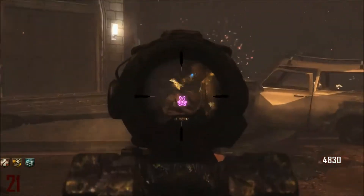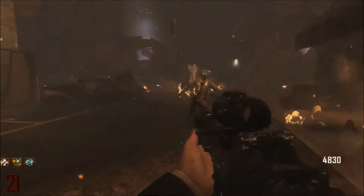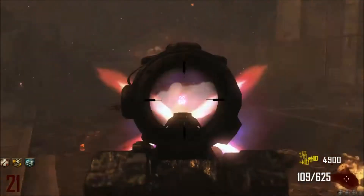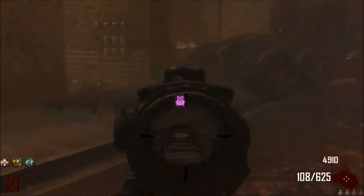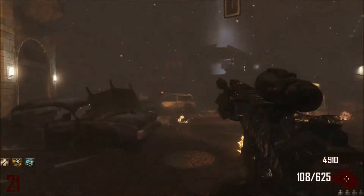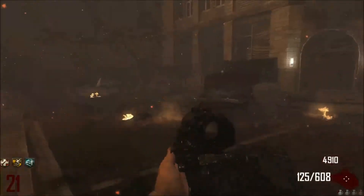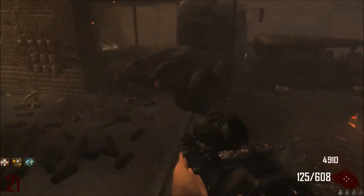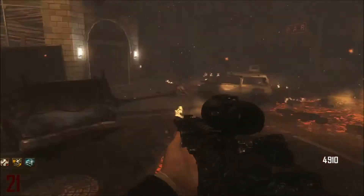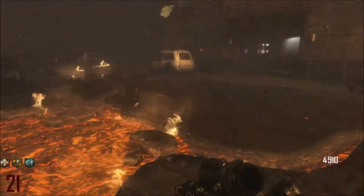This is the Hammer with the ACOG attachment. As you can see, the aim is a bit slow and it gives you a bunny as the sight. Pretty calming for zombies but I don't reckon this is the way to go — the aim is too slow and you want to aim pretty fast in zombies.